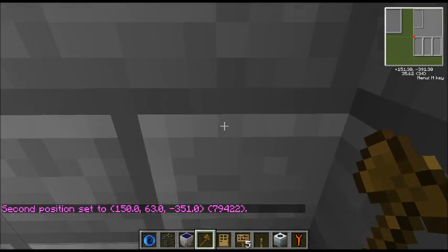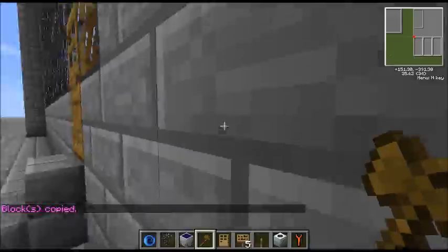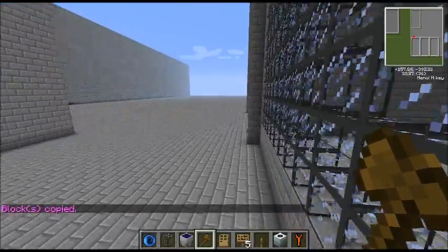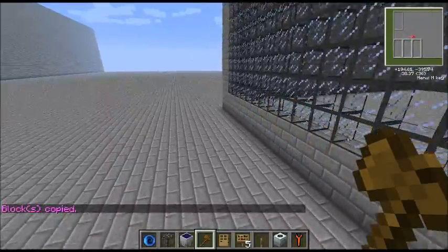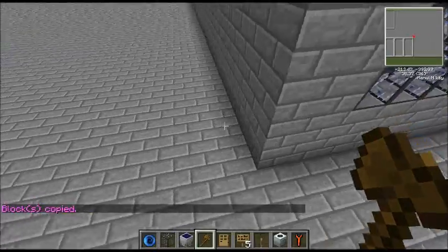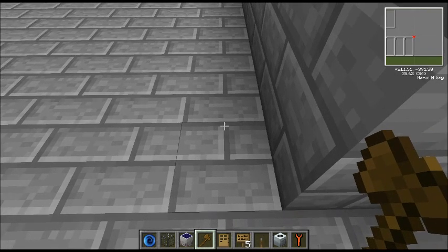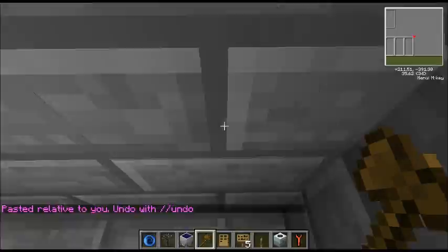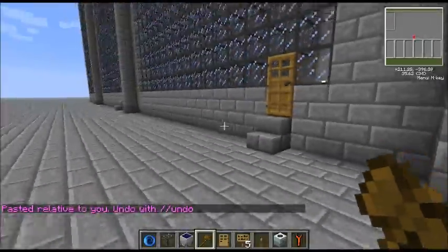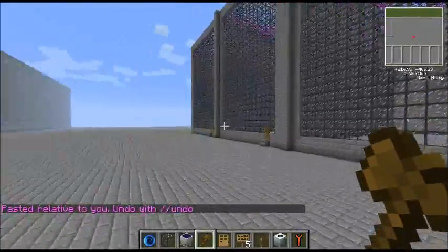I'm going to //copy this. I'm standing in this corner to copy it so that I'm sure that when I paste, I'll be in the same perspective. So what I'm doing right now is extending out this locker section, and I want to stand so that when I paste, I want them to go out left of me here. And there we go — three more of these large, marvelous donor lockers.